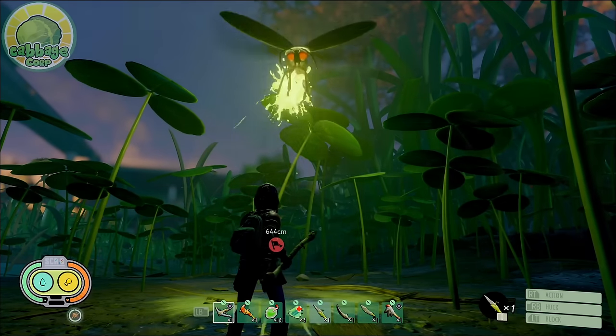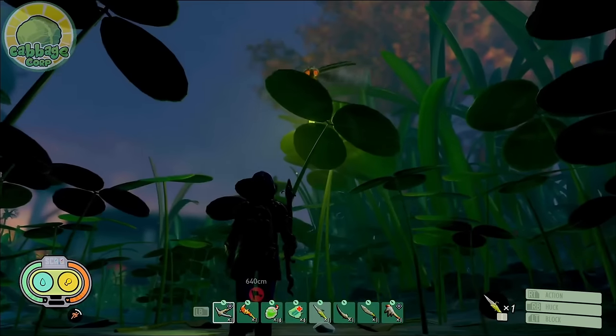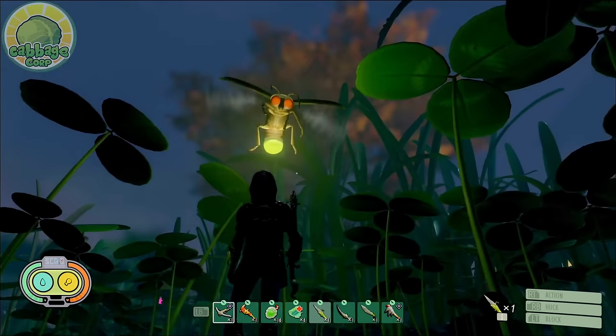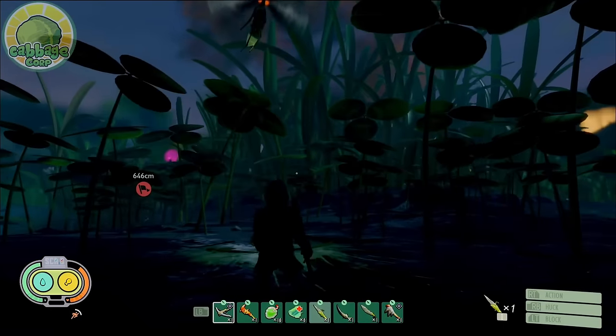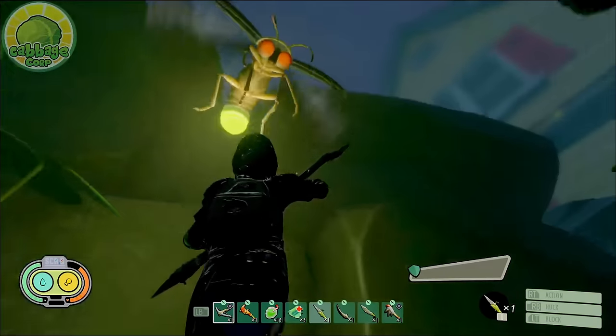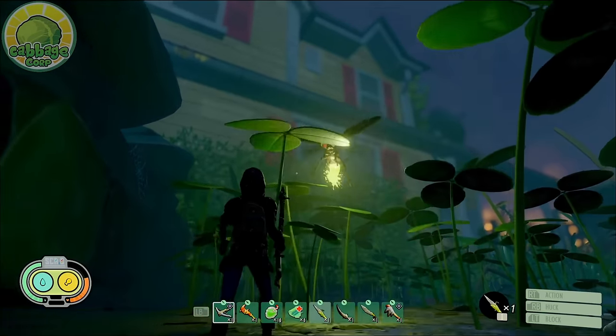The Firefly only has one attack — a bioluminescence bombardment attack. When the Firefly begins to descend to the ground, it will curl its abdomen inward and begin shaking it before discharging an explosion of bioluminescence. This attack hits pretty hard and is unblockable, but you can easily dodge it if you see it coming.